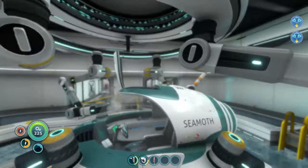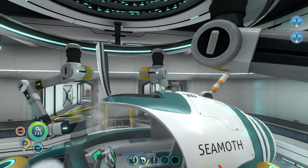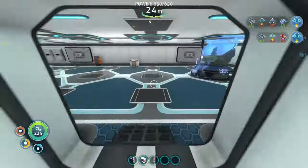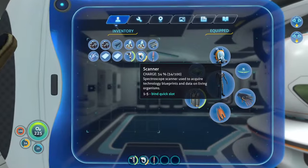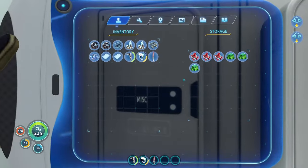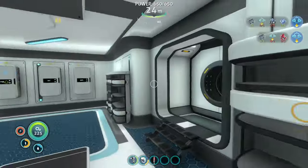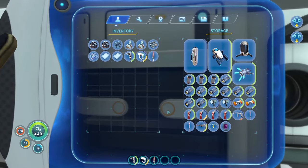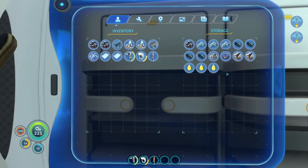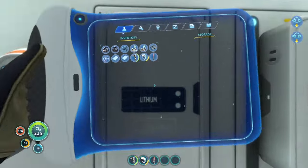I've got a couple upgrades on it. I upgraded the storage module and I've got Mark 1 on there, so I need to upgrade that to 2 and 3. But to do that I need Magnetite — it looks like I need two of those. And I don't think I have any left. I must have left it in one of these lockers. I'm just going to check all of these because honestly I could have left it anywhere. So I might have to go find some Magnetite, is what it's looking like.